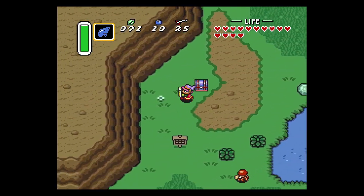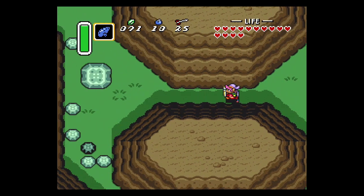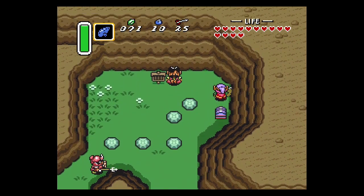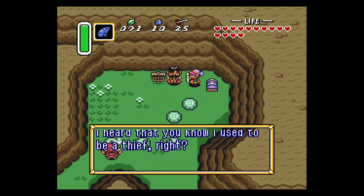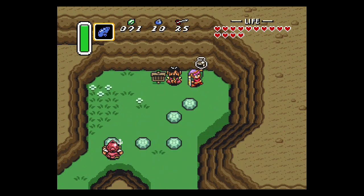I think if you try to talk to him without the chest it just says dot dot dot. But if you talk to him with the chest in tow, he will open it because he is apparently a master thief that has just been hiding out in the desert. So if you keep his secret and promise not to tell anybody, he will unlock the chest for you and give you the fourth bottle.